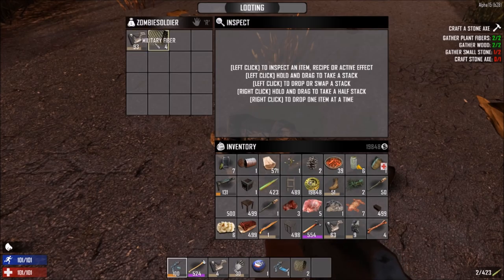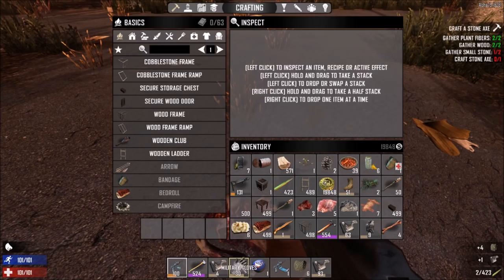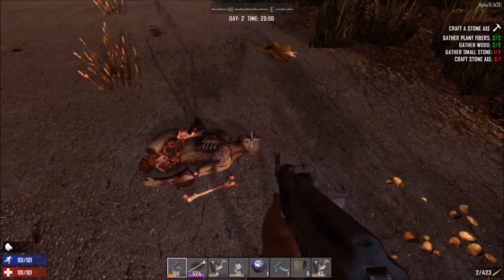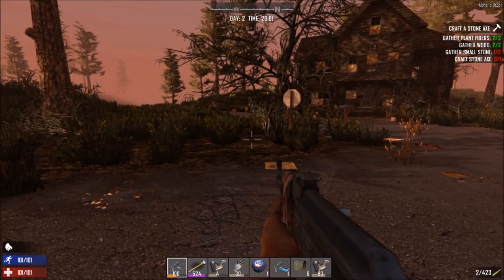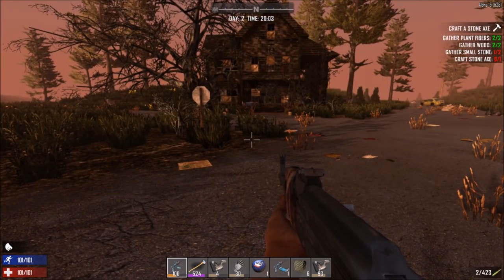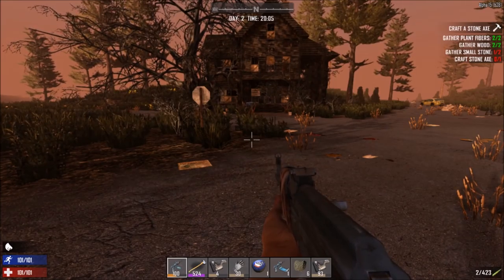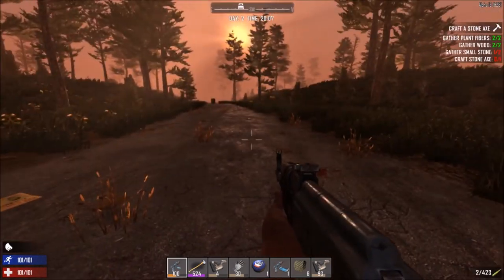He had a sniper rifle stock and some more military fiber. I killed a few of these and I've got military gloves, military vests, Kevlar. You're going to get some great loot from these guys, and they're going to be hard to kill because they have Kevlar. I'm really excited about it because I can design any kind of zombie I want using our existing UMA assets — whatever the players have, I can use to add new zombies.